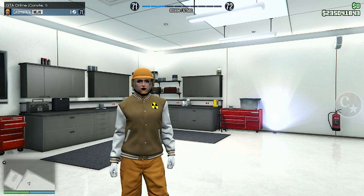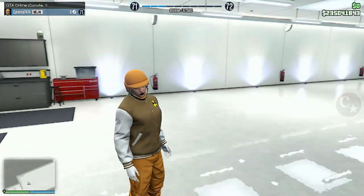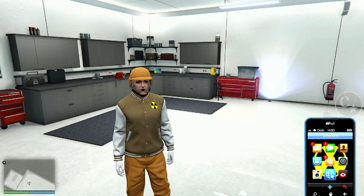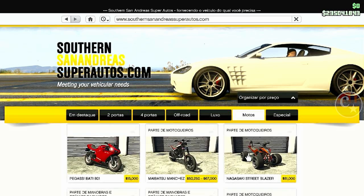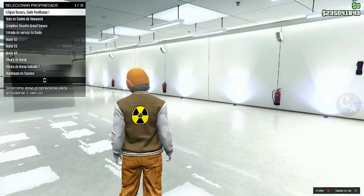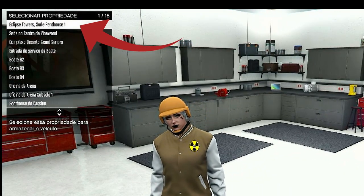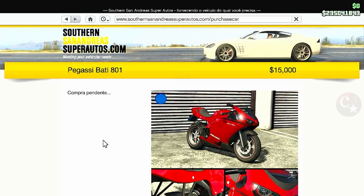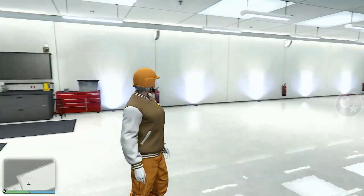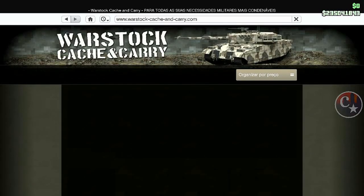Presta atenção no dinheiro. A minha primeira garagem é esta e está vazia, vocês podem ver. Como eu havia dito no vídeo anterior, eu vou simular a compra de uma moto aqui para vocês verem que vai cair nessa minha primeira garagem. Eu sugiro que façam com a primeira garagem para ficar mais fácil e a gente não perder muito tempo. Agora eu vou explicar o esquema aqui, como é que será feito.